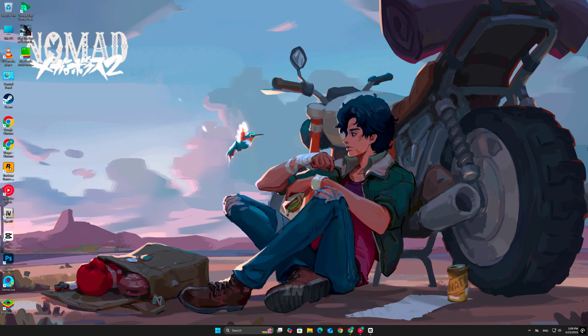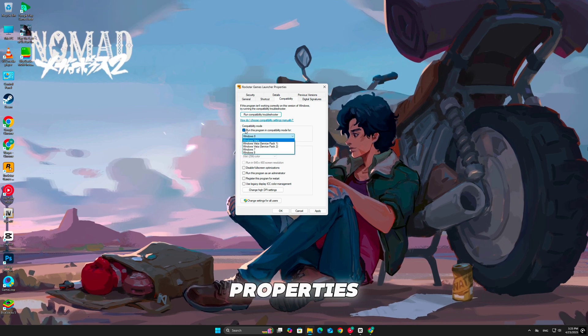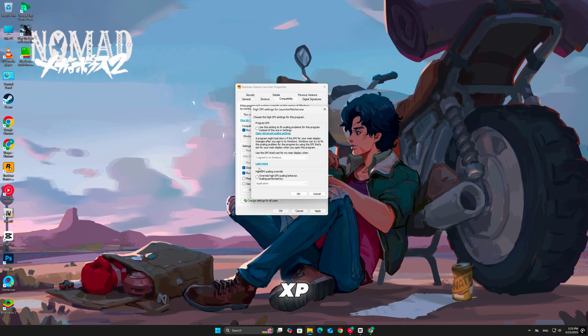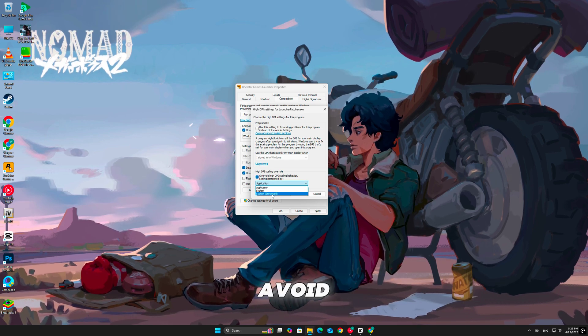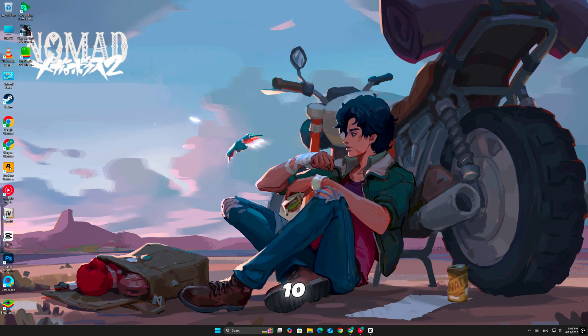You should also launch the game in compatibility mode. Right-click on the Oblivion executable, go to Properties, and under Compatibility, check 'Run this program in compatibility mode' for Windows XP or Windows 7. This helps avoid input recognition issues on newer operating systems like Windows 10 or 11.